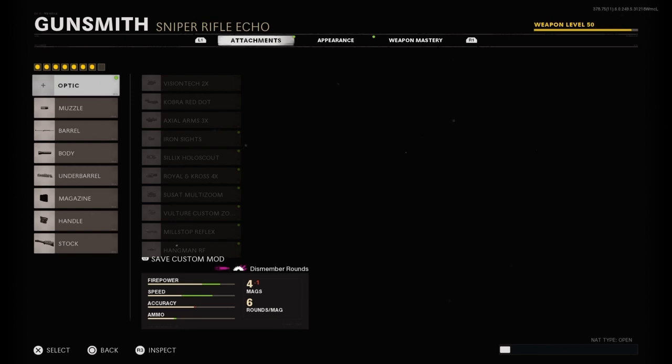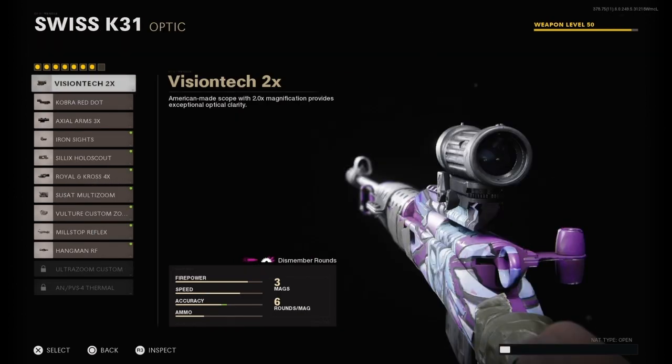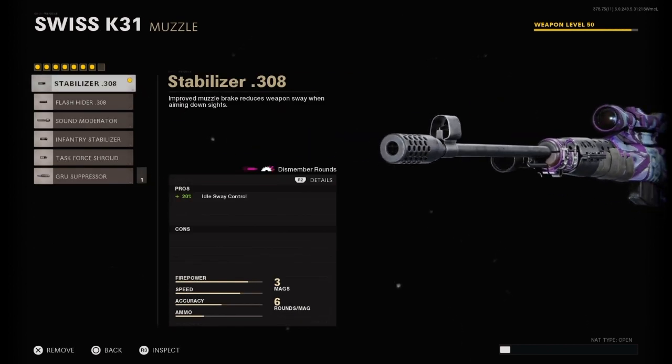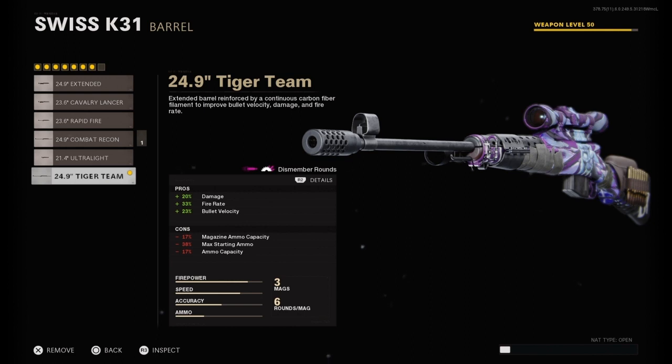To start off, I use no optic but it's really up to you — I really prefer no optic because it has a good optic itself. Onto the muzzle we have the Stabiliser 308 to increase idle sway control. For the barrel we have the 24.9 Target Team, this increases your damage, fire rate, bullet velocity, and the ammo capacity doesn't matter when we have the magazine that I use.